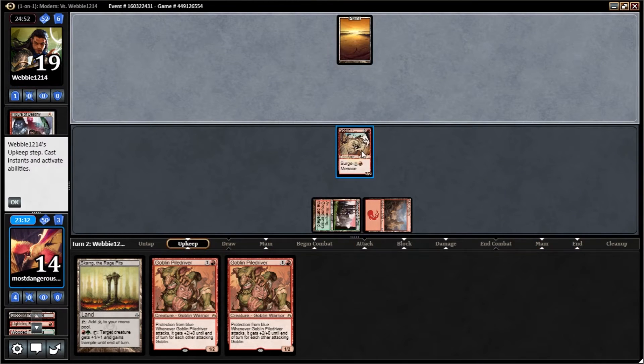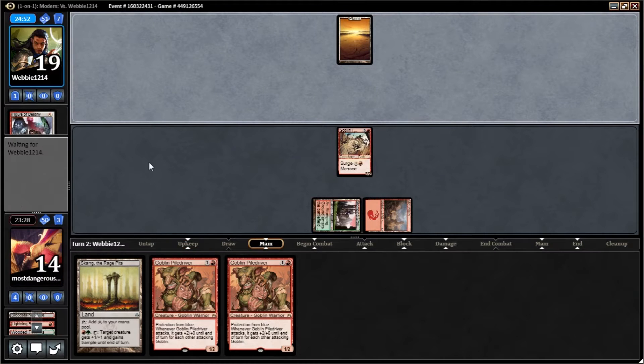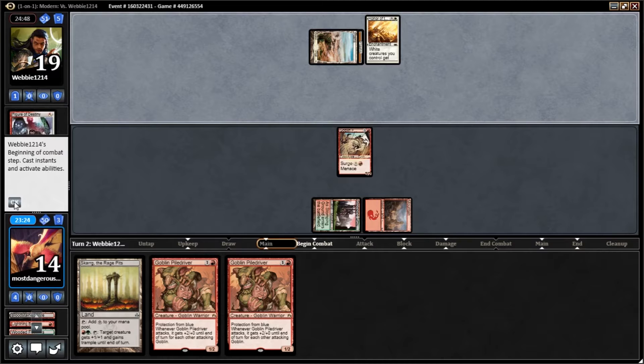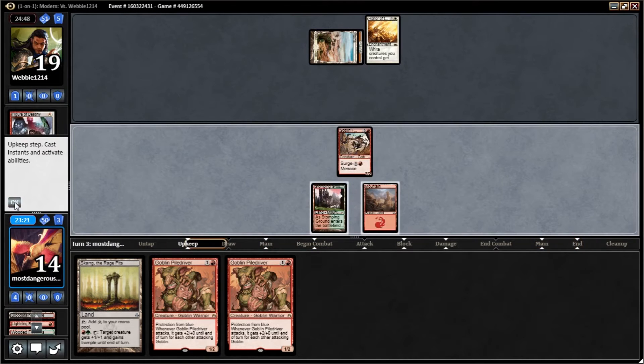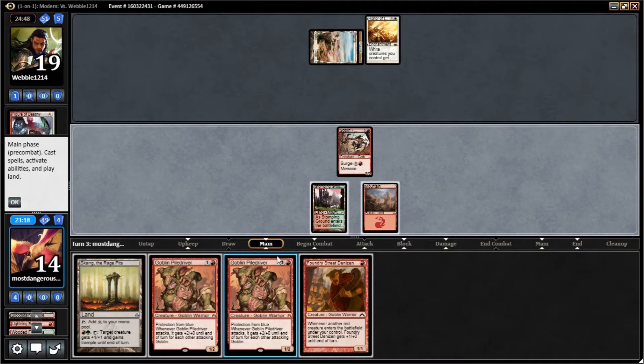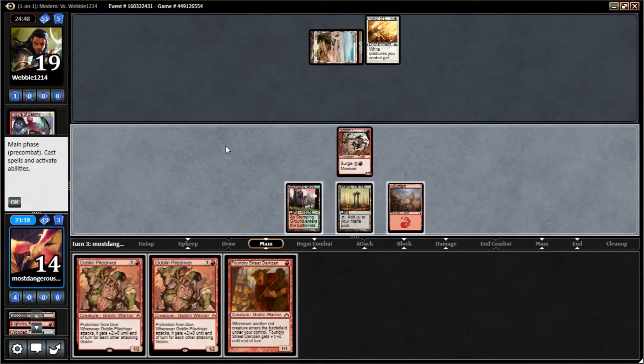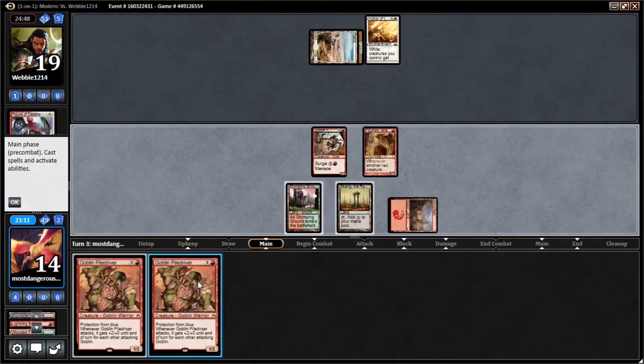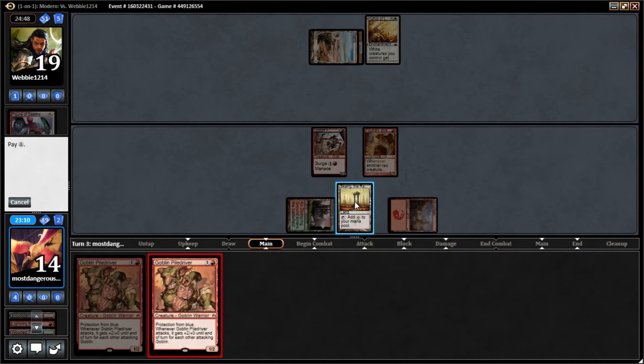I was not expecting this card to be as good as it is, but three power with evasion is really strong. This could just be mono white Honor the Pure. We'll play out our Rage Pits, go Foundry Street Denizen, and play a Piledriver.